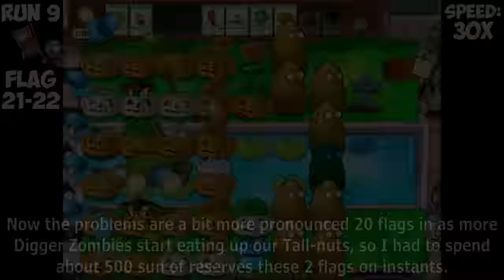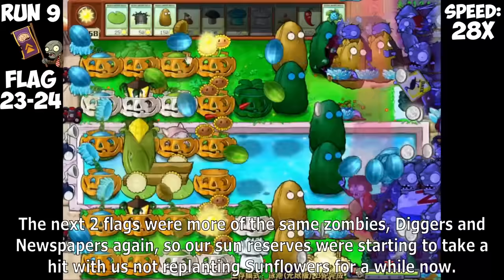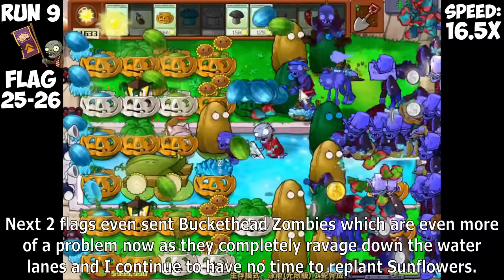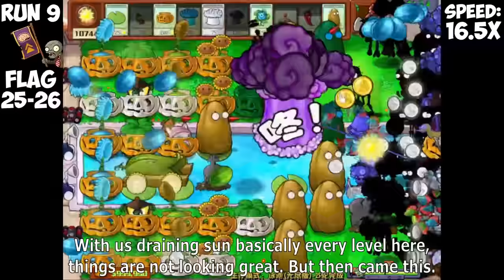The next flag had Newspaper Zombies, Giga Gargantuars, and Zombonies, but they aren't that big a deal now because we have two columns of Tallnuts, so we make it past relatively easily. Flag 19 to 20 had Buckethead Zombies but thankfully nothing bad spawned from Target Zombies at all, so we were completely fine. Even with Digger Zombies, we had enough Tallnuts to hold them off, managing to profit up to 14,000 Sun in reserves. Now the problems are more pronounced 20 flags in — more Digger Zombies start eating our Tallnuts, costing about 500 Sun of reserves these two flags.